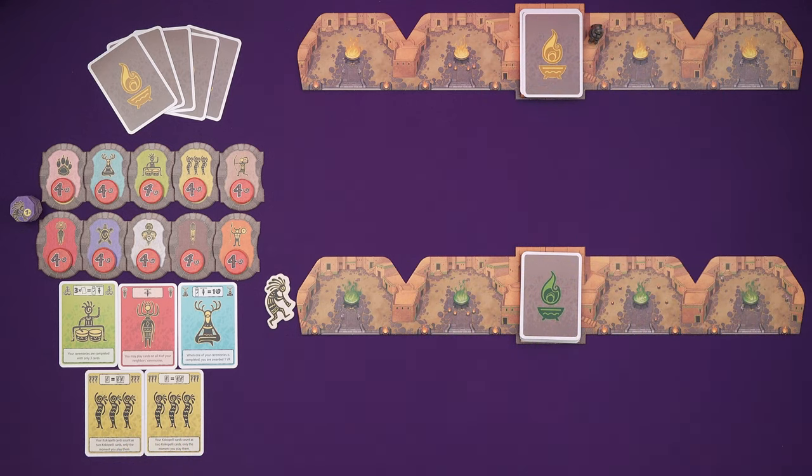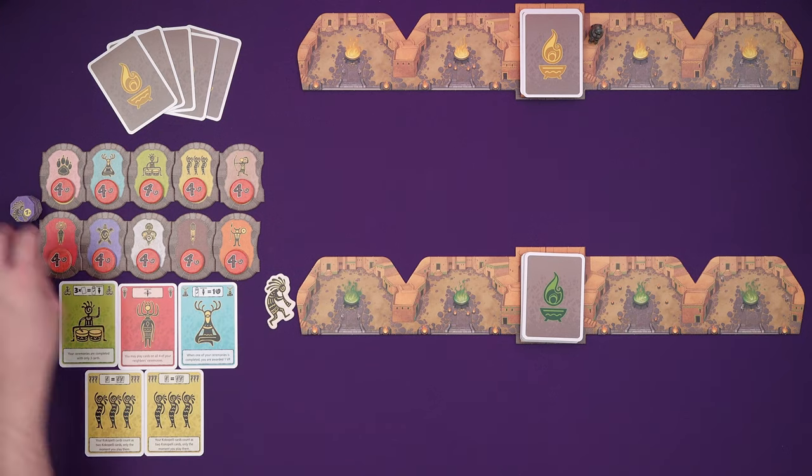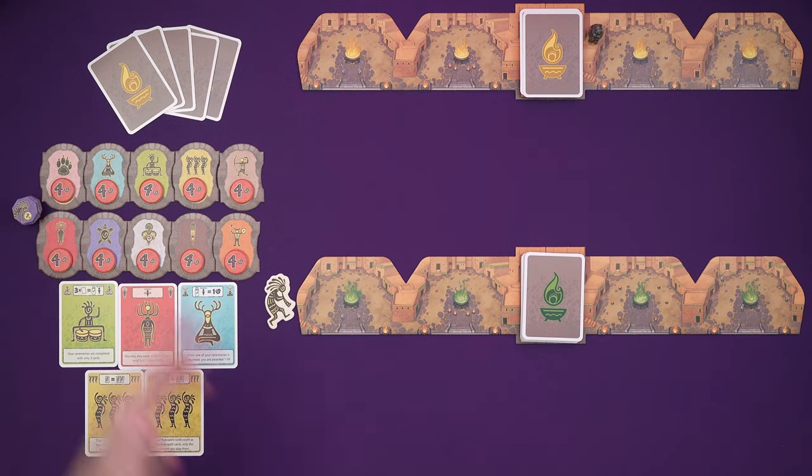We've got these boards, we're going to be opening ceremonies on them, we're going to be playing cards to them, and once those ceremonies have four cards, they will score and everything will be great. The various cards will give you special powers while they exist on your board, and you are trying to score the most points. The game goes on until a player has played all of their draw pile, or each ceremony has scored twice, meaning that the end game tiles will all be out.